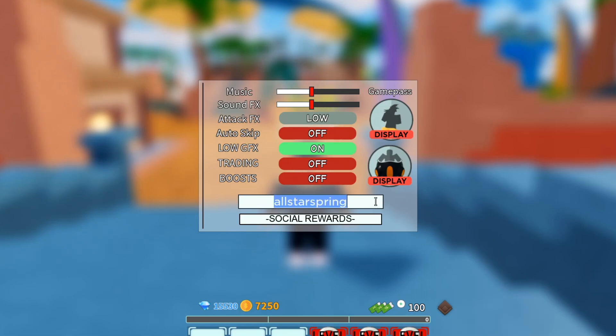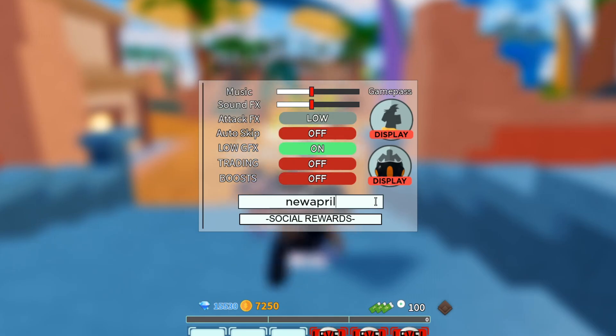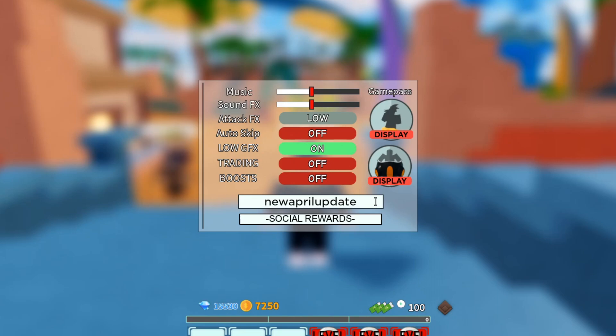The next code is NewAprilUpdate — N-E-W-A-P-R-I-L-U-P-D-A-T-E. That one should give you 450 gems, so make sure you go ahead and get it for yourself. After that, the next code is ASTD1MILLLikes — A-S-T-D-1-M-I-L-L-L-I-K-E-S — with three L's. Pause the video to spell it exactly as shown on screen.